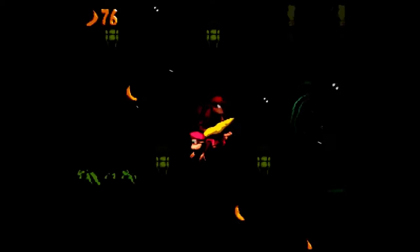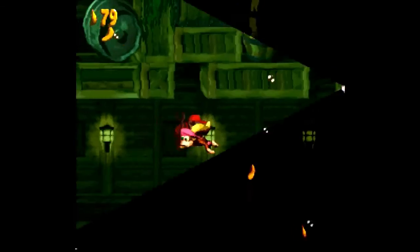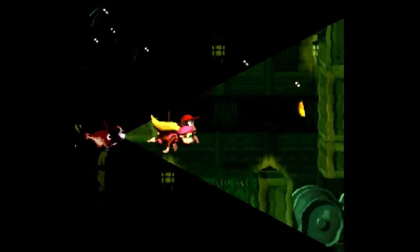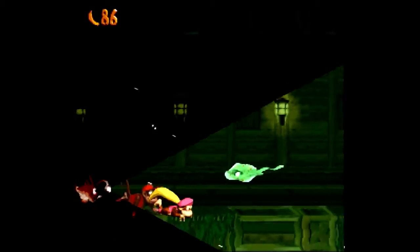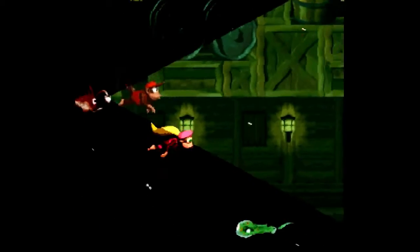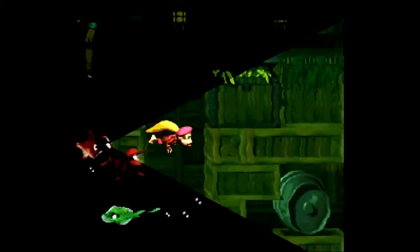Let's proceed with the level. Unfortunately there's no animal buddy to help us on this level, but we'll be good. Here's our light — this animal buddy is called Glimmer. He's only here to light the way, and partially, I think at about a 60-degree angle. This level is hard because of the lighting problem, but just go careful and don't rush and you'll be fine.